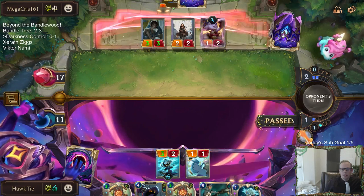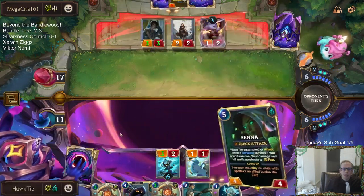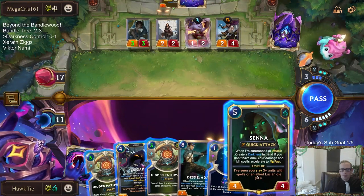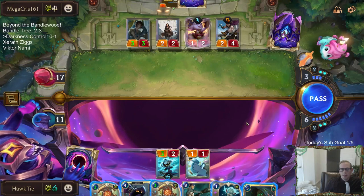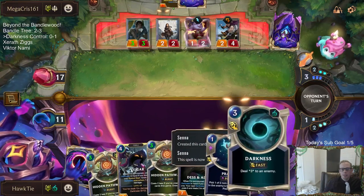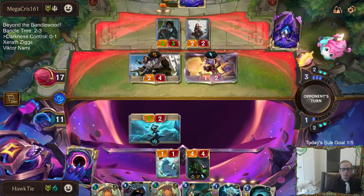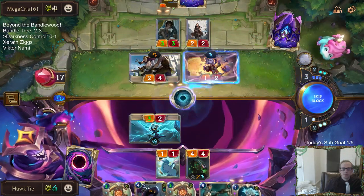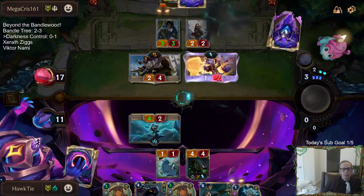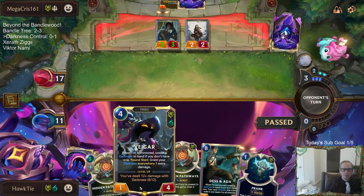There's only one other card in hand — there's a chance that's a champion, a card that the prank doesn't matter as much against. Let's save that spell mana for Hidden Pathways. If I play Senna here, then we can fast speed use the Darkness. I could prank to see if it's a pump spell, but if it is, that's probably okay. I want to fast speed be able to use the darkness. We're looking really good right now — that one card's going to have to be really, really good. That game's over.